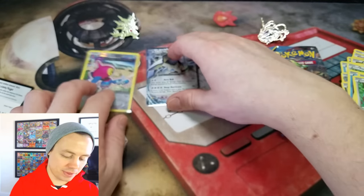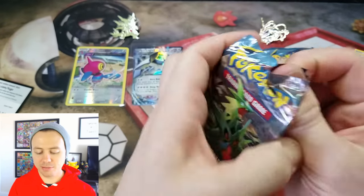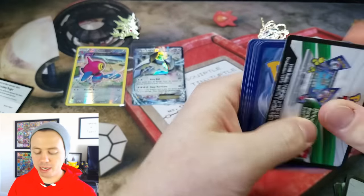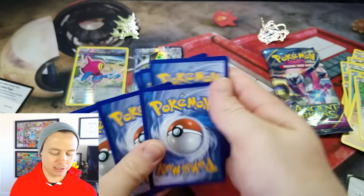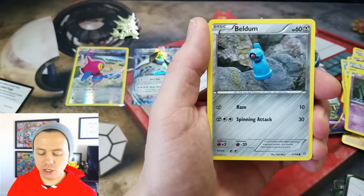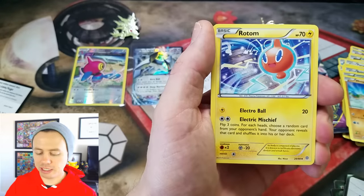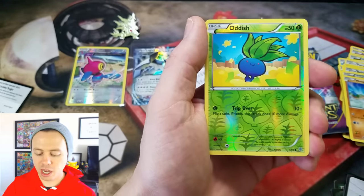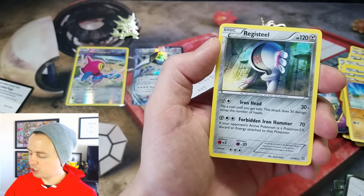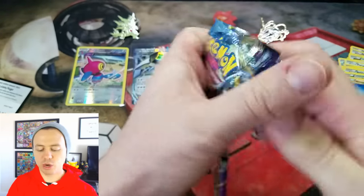Ancient Origins card from the Mega Tyranitar Pin Blister Pack — not bad at all. Let's see if the Mega Rayquaza Pin Blister Pack can answer. Baltoy, Unknown Beldum, Goomy, Wooper, Sceptile Spirit Link, Rotom, another Dangerous Energy, Oddish Reverse, and a Registeel. So we got the Regirock and Registeel — wonderful. We'll get the Regice — nice.